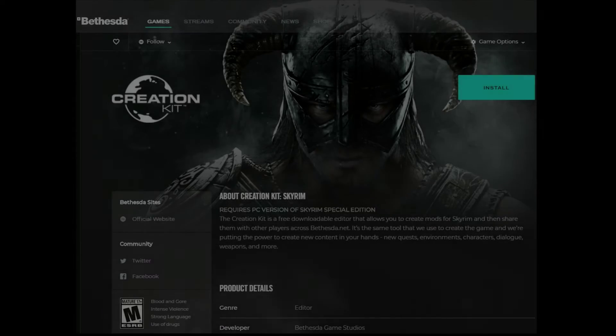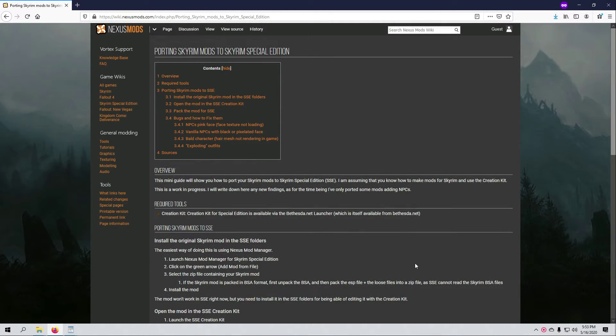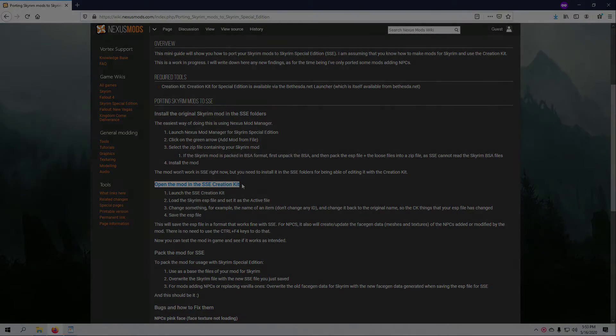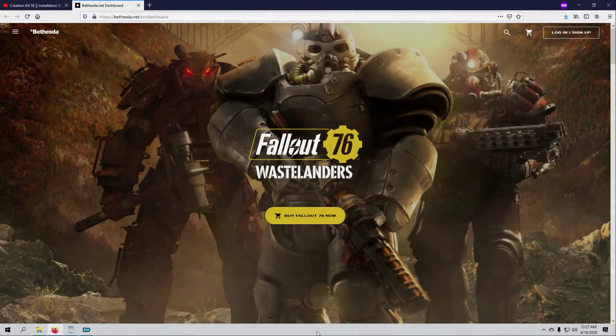Next on my list is the Creation Kit. The main reason I'd say you need it is because the Creation Kit is essential if you want to convert any Legendary Edition or original Skyrim mods to SSE format. I pull up the Gamer Poets tutorial on Creation Kit installation and follow Michael's instructions. I head over to Bethesda.net via his link and then proceed to be very confused for a while because I couldn't see anything about downloading the Creation Kit. This turned out to be a series of really annoying steps with some unexpected problems.